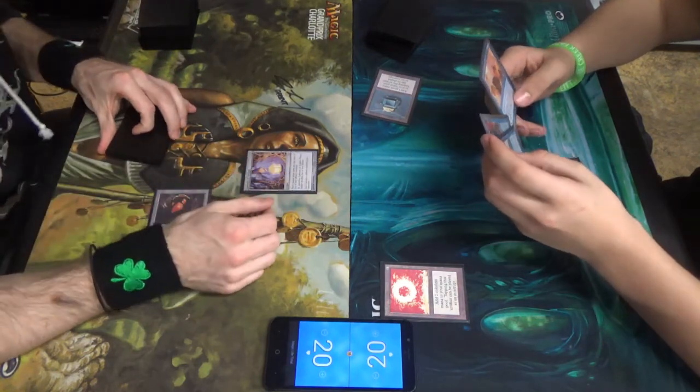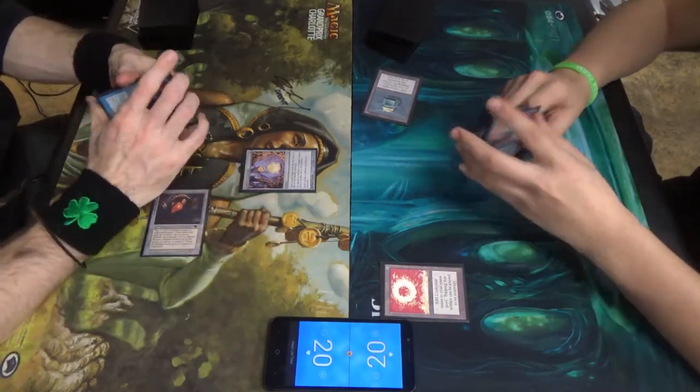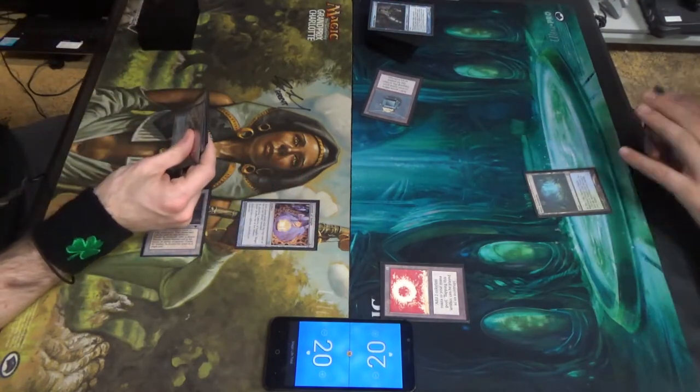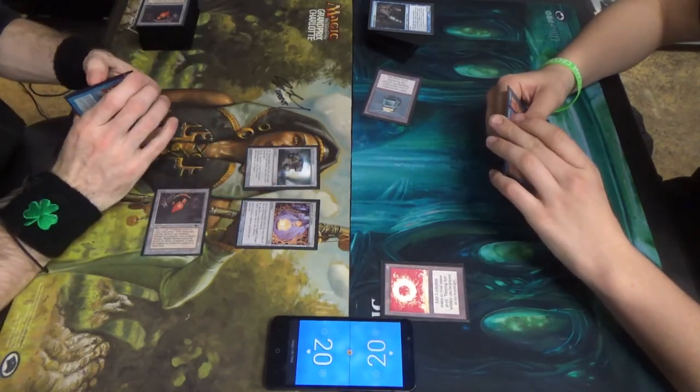Lantern of Insight — what to do? Each player reveals the top card of their deck, and I can tap and sac it to make target player shuffle their library. Sure, you didn't see that. Alright. Now we're good. With one mana still — Codex Shredder. Keep the roof speed.